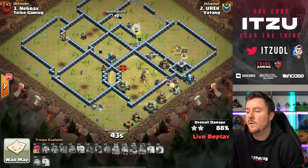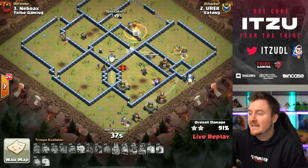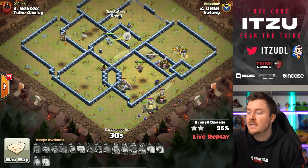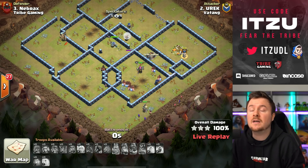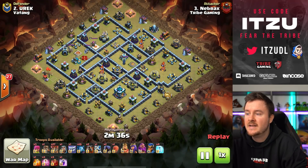Let's go — nice job by Yurek! Really nice queen charge even though the clan castle timing was a little unfortunate. He nicely recovered; the queen takes down the builder hut, and the hogs and warden take down the rest. Great job — we don't see queen charge hawk rider attacks often but it's always a pleasure.